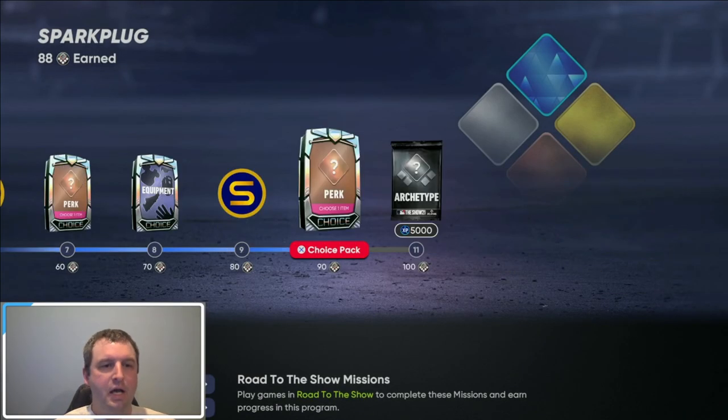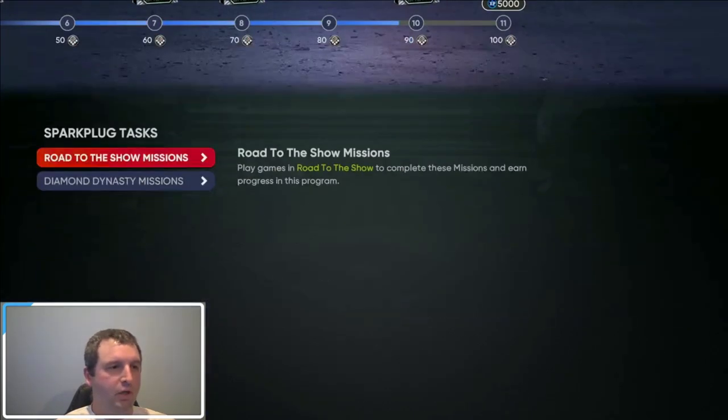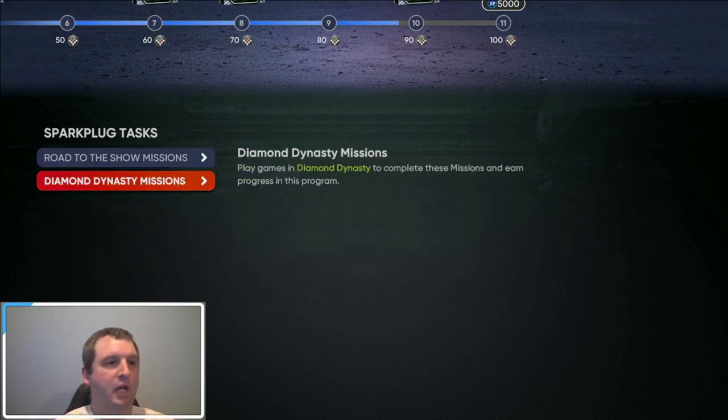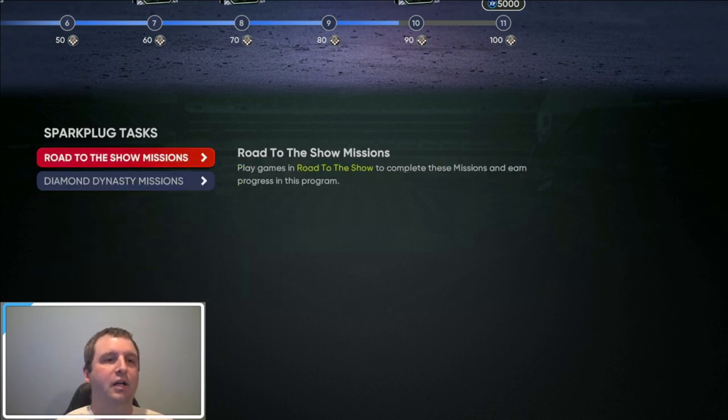We're going to get to 100 in this video. We're going to go to Diamond Dynasty missions. As you can see, when I put them in my Diamond Dynasty team, it counted. Now, I did find out why it's not counting if it's not counting for you — it's probably because you have it on beginner. If you take it off beginner, you can put it on rookie, veteran, or all-star, and it will count. Your stats will count. But if it's on beginner, it will not count. And it's the same thing for Road to the Show. I've only played one or two games and I do have stats, but when I had it on beginner, it did not count.